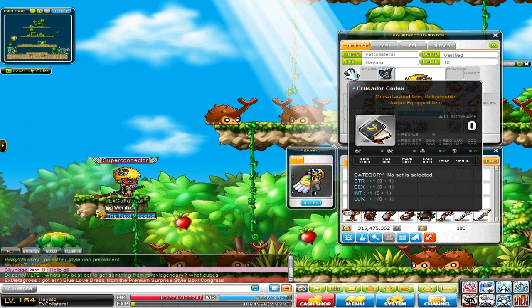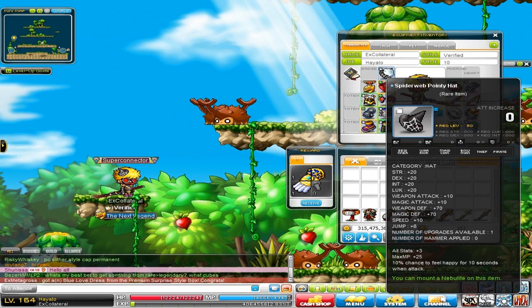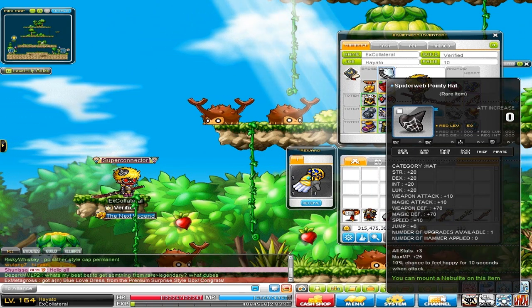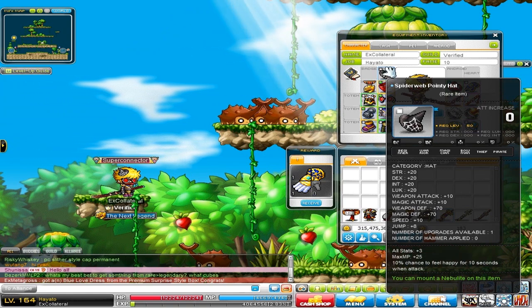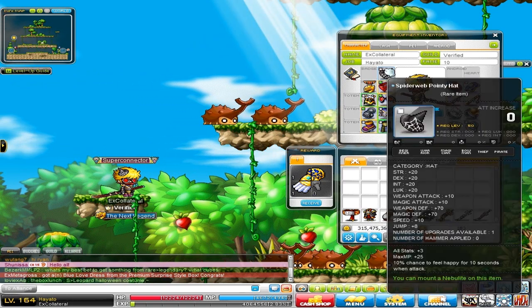Starting, I got nothing on the codex, just plus one all. Next is my Spider-Web Pointy Hat. We got this from an event — it's a pretty nice hat, especially for people who are very unfunded. It gives 10 attack, 20 all stats, and it comes with 2 slots. However, I failed one, and the potential is pretty useless. So, that's my hat.